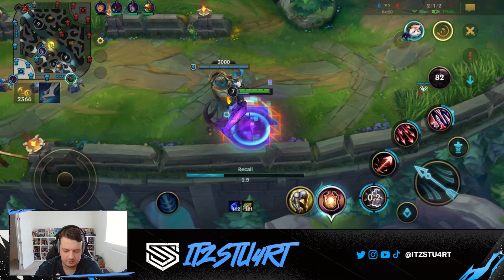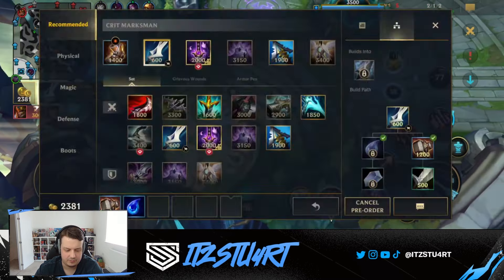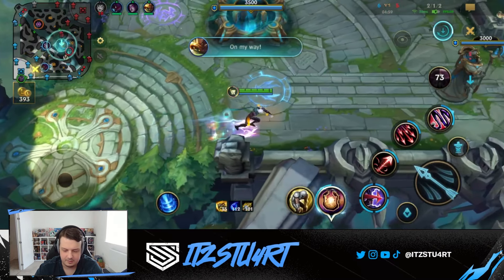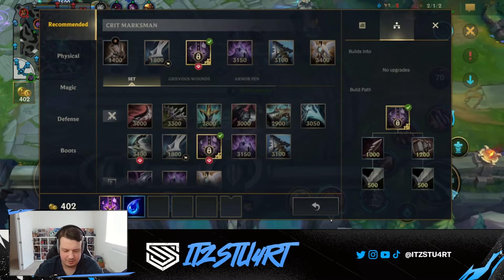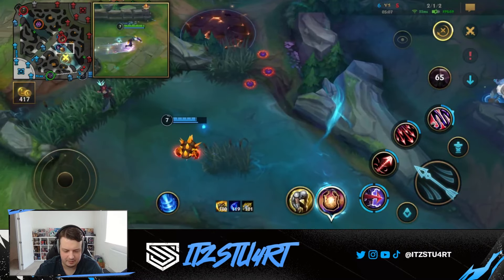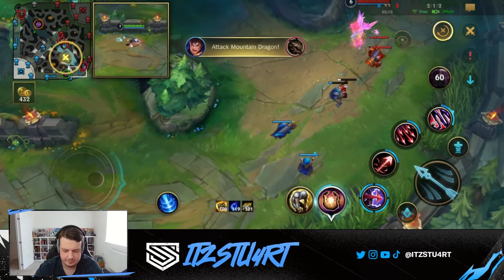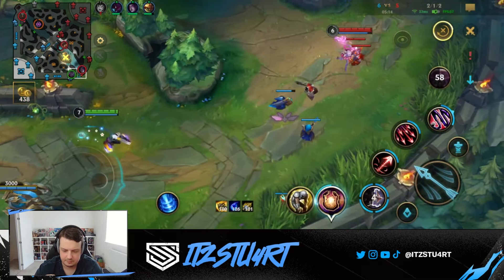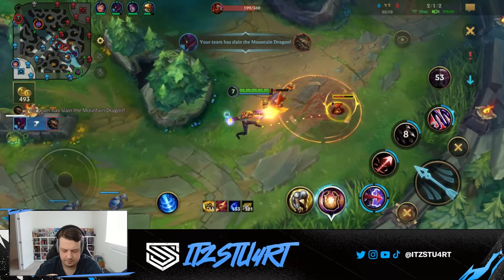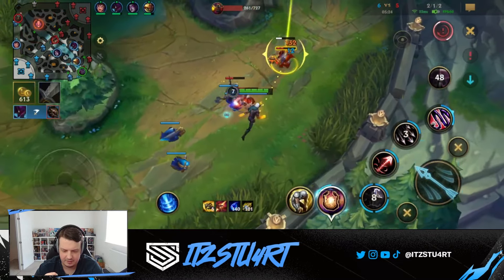I could buy Yomu's now if I want to try it. I feel like you stack so fast with Varus anyway. Okay, I'll try it — but then I'm not buying boots at this point. Am I going Ghostblade into boots and then Manamune? This does give me a lot earlier power spike, which is kind of nice, and since I have a lead this game it's probably pretty good.